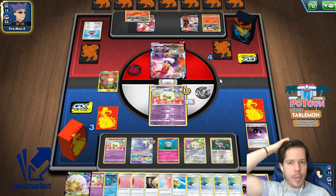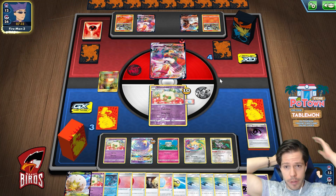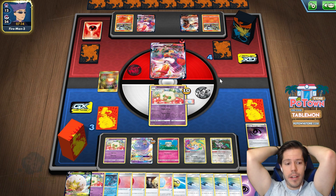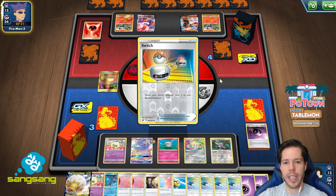It took us a while to really get going after our Marnie, because Marnie is Tablemon's number one sworn enemy. I have a ton of haters overall in real life, but I feel like my biggest hater is Marnie — she's always rooting against me.